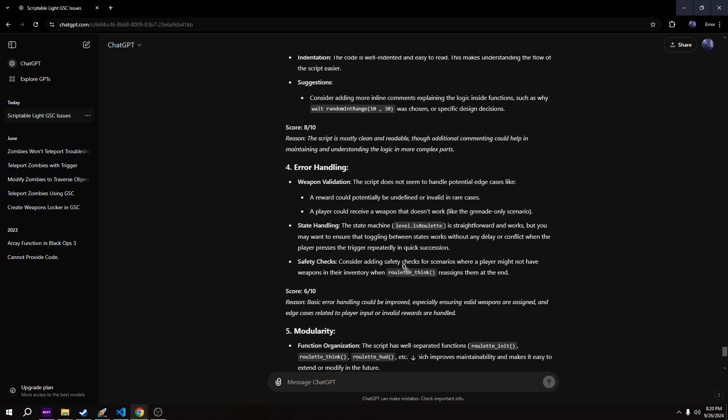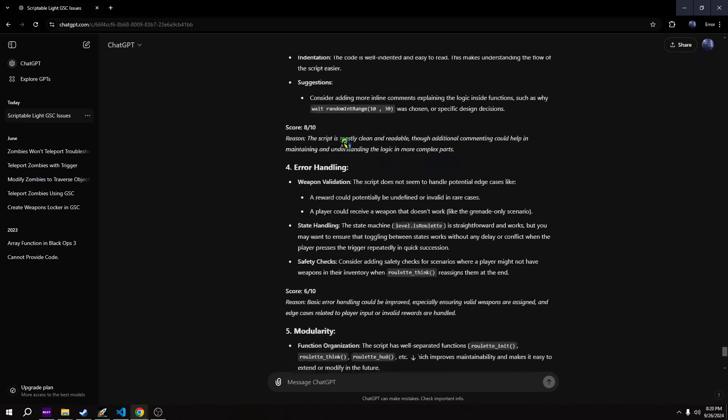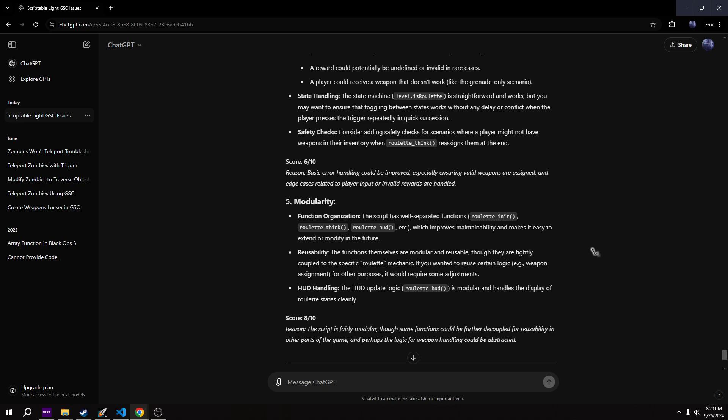Safety checks: consider adding safety checks for scenarios where the player might not have weapons in their inventory. That's possibly a good fix that could be implemented, but it's not likely because you always start out with the Colt at least, so you're always going to have something. 6 out of 10. The reason: basic error handling could be improved, especially ensuring valid weapons are assigned and edge cases related to player input or invalid rewards are handled. The edge case it was talking about was like if a player rapidly hits the trigger - it should handle that just fine.